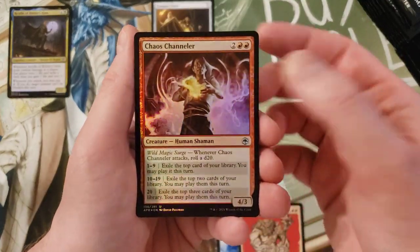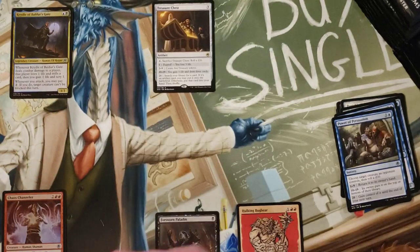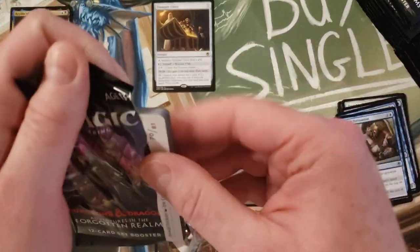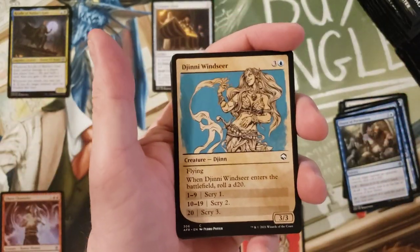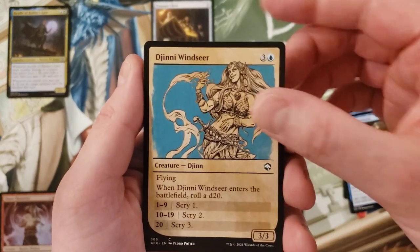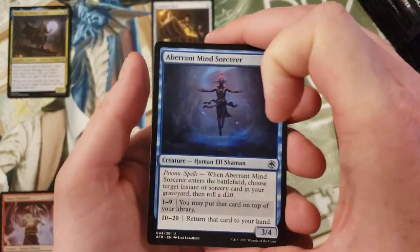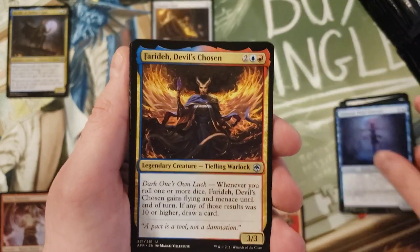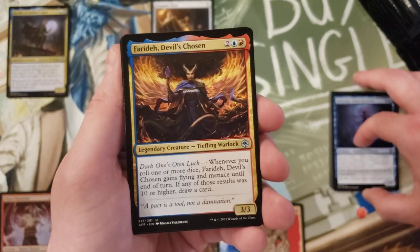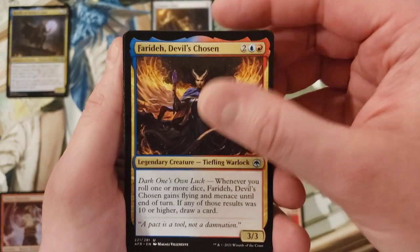So first good rare - I think it's a good rare - Chaos Channeler, Chaos Channeler foil, and a Magic minigame. Minigames are cool, it's kind of like the old school Inquest puzzles. We got Jenny Windseer in parchment. Get through the commons: Aberrant Mind Sorcerer, Human Elf Shaman - really just keep adding to the creature types.